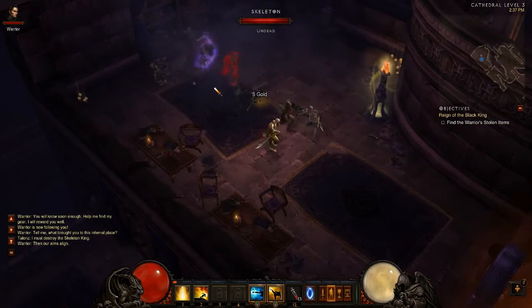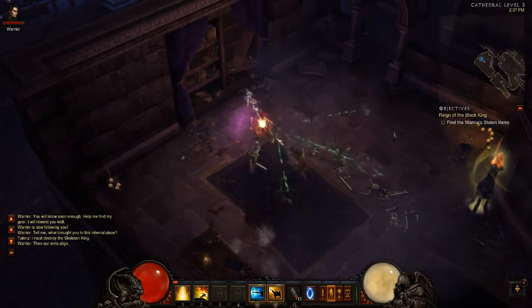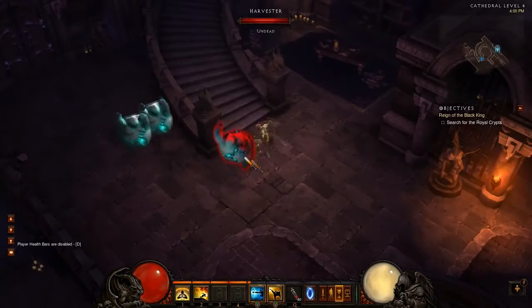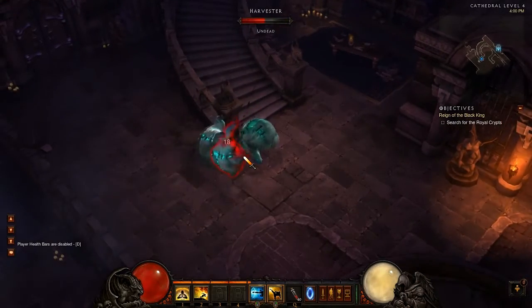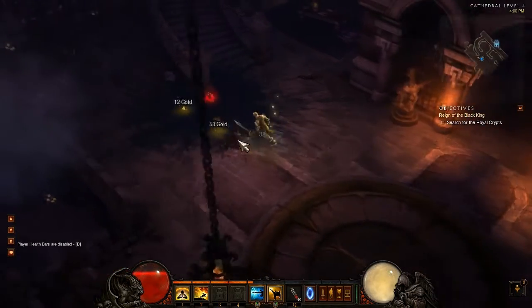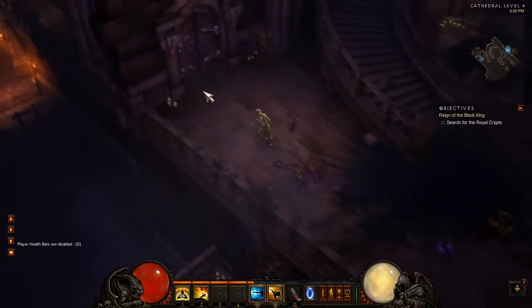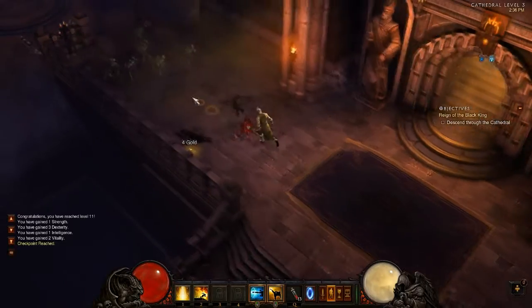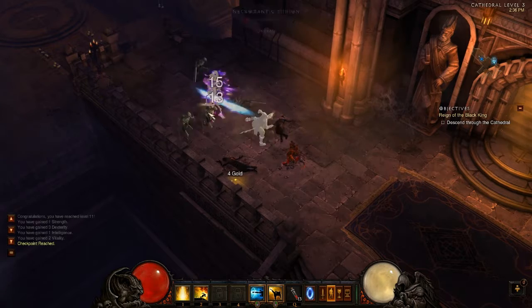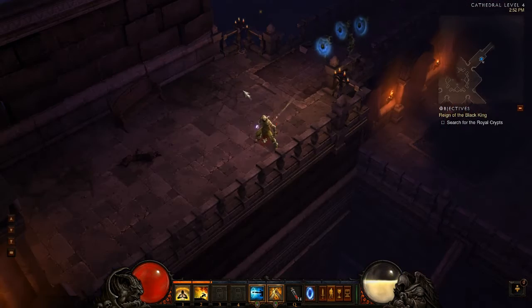The third ability of the Monk is Deadly Reach. It generates 6 spirit per attack and projects lines of pure force over a short distance for 110% weapon damage. Every third hit reaches a bit further, making it a frontal AoE attack. I prefer Fists of Thunder over this because Deadly Reach is considerably slower, so you won't clear weaker minions as fast.